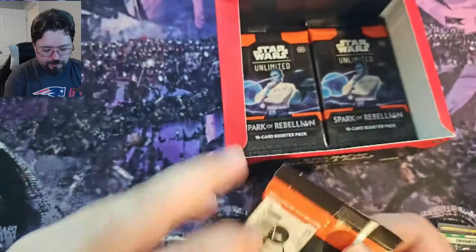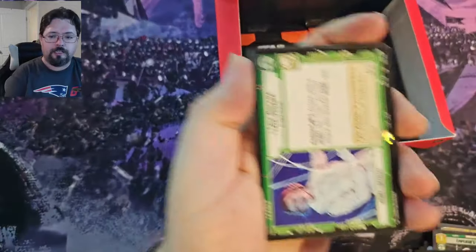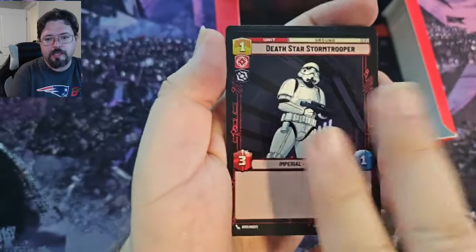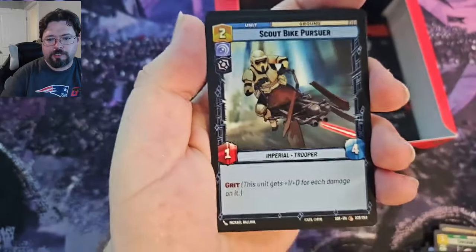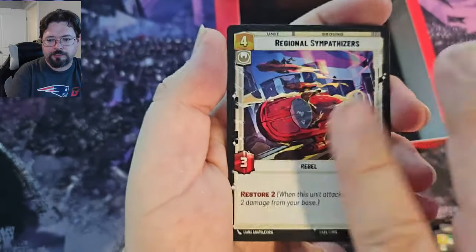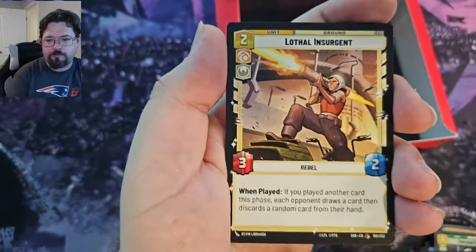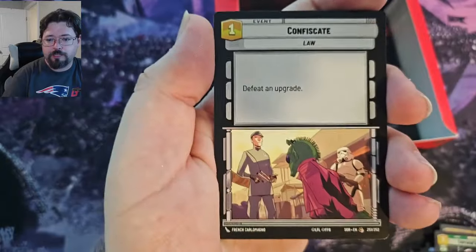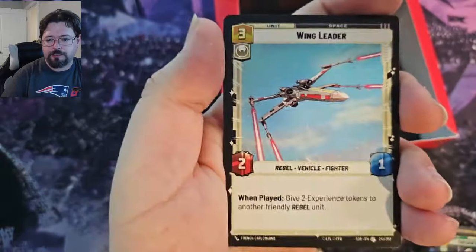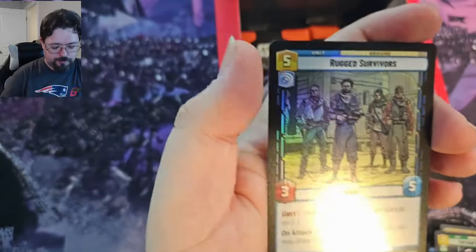Hitting those rares in the uncommon slot a lot in this one. Okay, next up we've got another Leia. We've got the Hyperspace Chopper Base, Death Star Stormtrooper, Academy Training, Scout Bike Pursuer, Hardened Sympathizer, Regional Sympathizer, Patrolling V-Wings, Snapshot Reflexes, Lawful Insurgent, Confiscate, Power Failure, AT-AT Suppressor, Wing Leader, and Redemption, and Foil Rugged Survivor Common.